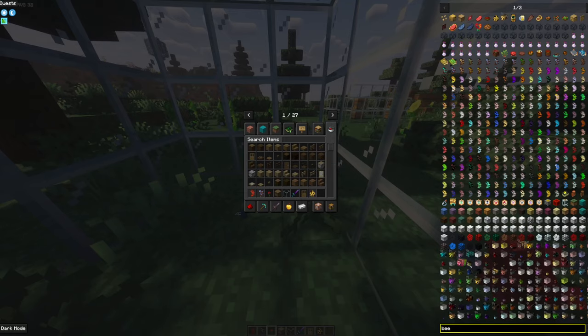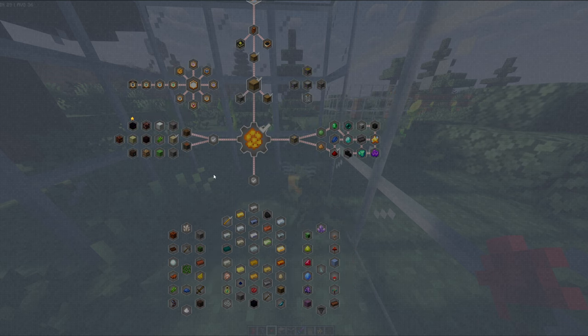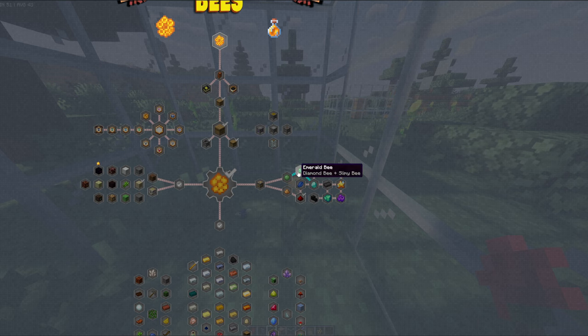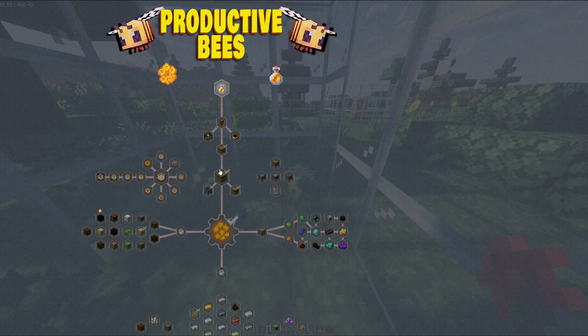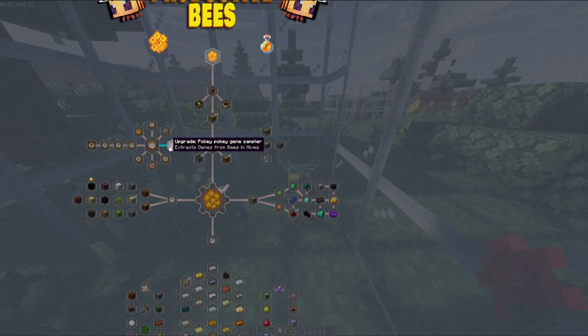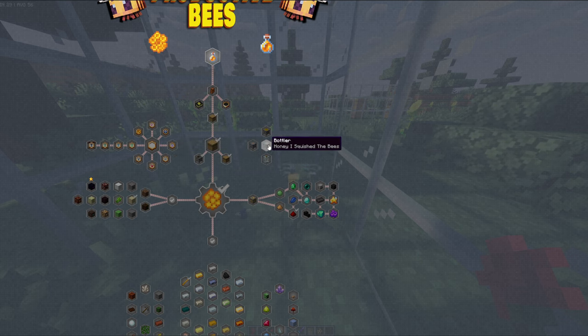If you press E and go to your quest book, you'll see there's a ton of different quests you can follow. I recommend doing this so you can get every single different kind of bee. It starts off teaching you how to make honey treats, shows you the advanced beehives, gives you some of the capturing devices and honeycomb, then goes over to making all the different types of resources and hives, as well as different upgrades. There are lots of upgrades including speed and teleportation, so take a look at all of those.